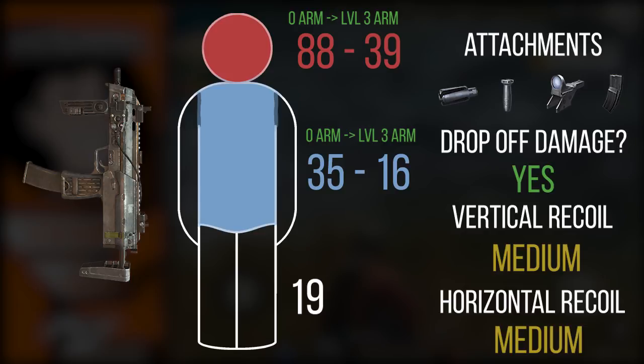Moving on to the MP7 — the damage is slightly lower, attachments are very similar although it can take an angled foregrip, and it's limited to a two-times scope. The recoil is medium but slightly higher than the Thompson overall. In general, this weapon is just a slightly worse version of the Thompson. Honestly, this is going to be the theme of the entire SMG section — every SMG on the small map is a worse version of the Thompson. The rate of fire is lower than the Thompson, the recoil is a little bit harder to control, so overall it's just a step down.